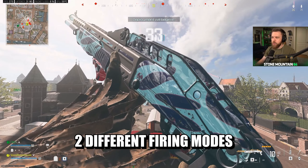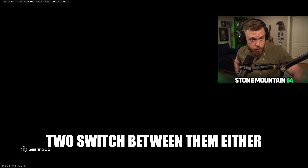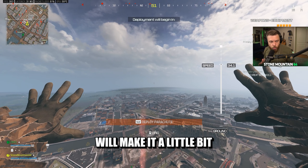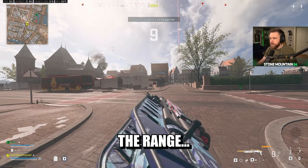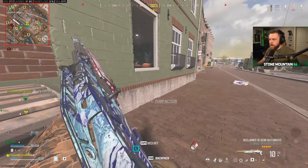This is the new shotgun — it actually has two different firing modes and you don't need an attachment to switch between them. Just your normal toggle fire mode will do it. Semi-auto makes it fire a little bit faster, however it decreases the range of the gun quite considerably. Alright, moment of truth.